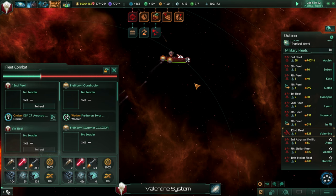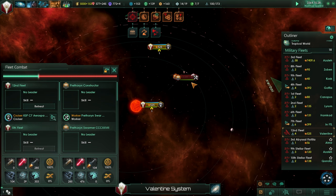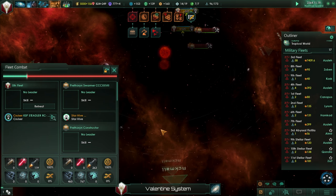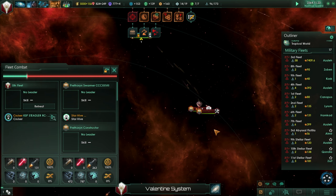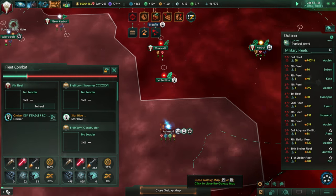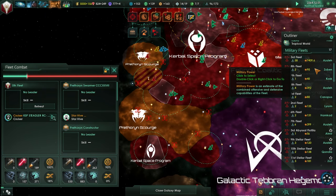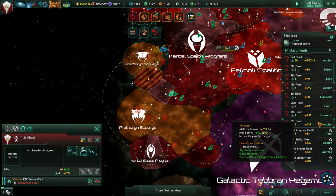I'm just going to try and get them to kill the Constructor, but I don't think they can stand up to the base. That ship got totally demolished by the base. They go on a rampage, we go on a rampage. Let's get our fleet together — I'm sick of this.